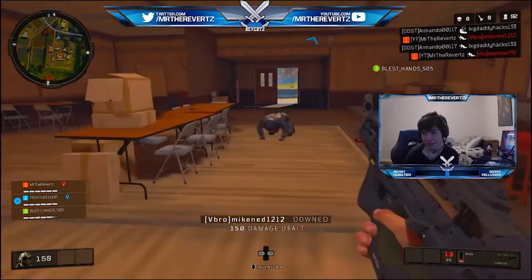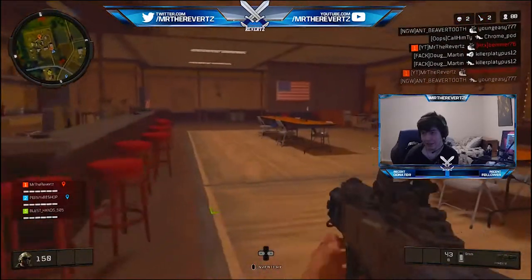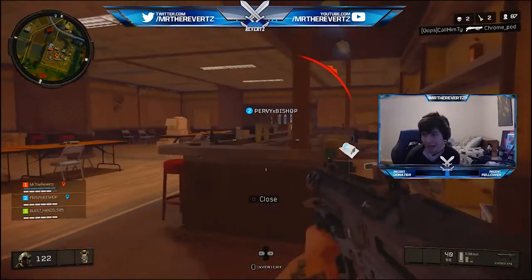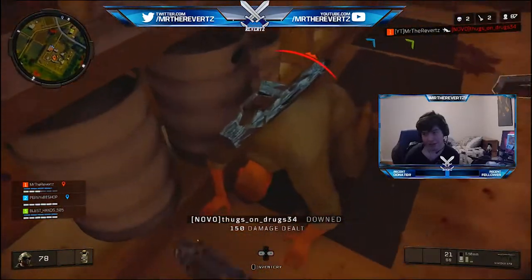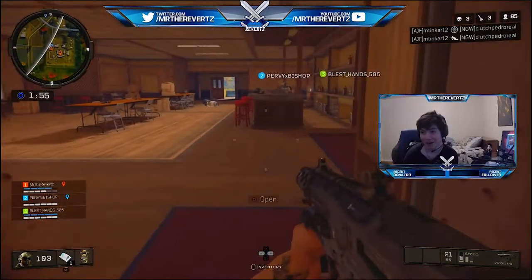We caught them off guard. We knew where they were, we knew where they were going, we got a gun — and two easy kills just like that. We got some armor too. Could have gone to loot those guys, but someone is shooting at me from behind. And it was my... he's right there — teammate. Can't trust teammates, guys. Another tip: don't trust teammates. They let people walk in right past them.